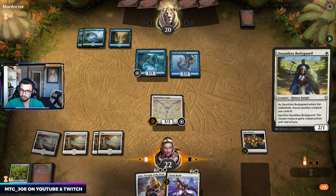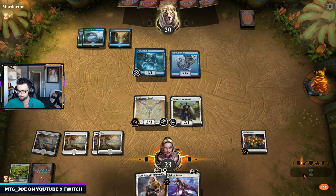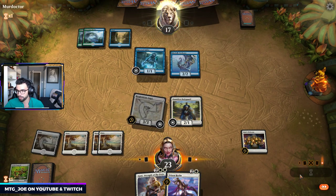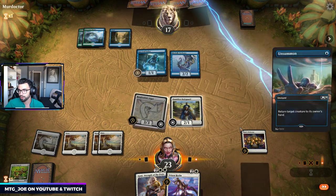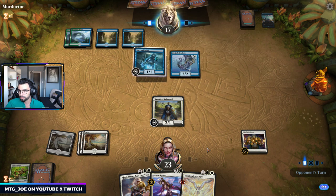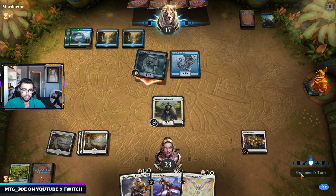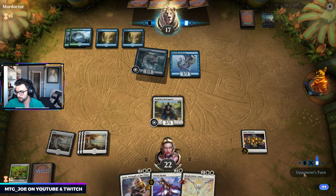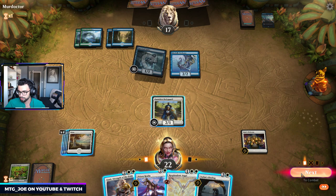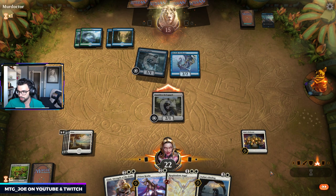I'm going to do this now — it's not mana efficient, but it protects if they have another flyer. We'll just attack in. We're okay to take hits on the backswing. Just pass a turn — this does allow them to deploy another threat. Okay, so they do have unsummon. A little unfortunate. Probably attack with a Sailor. They go with both.